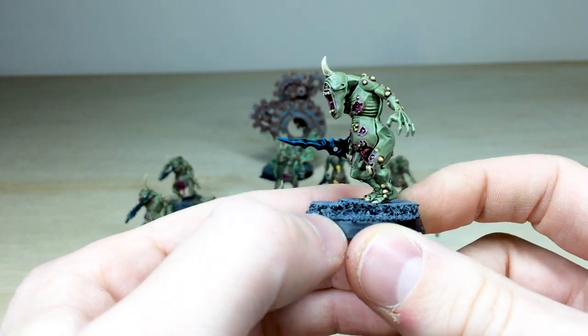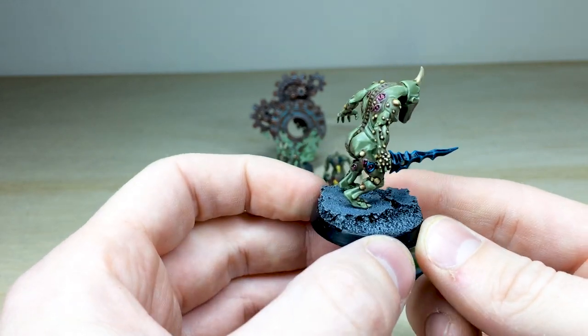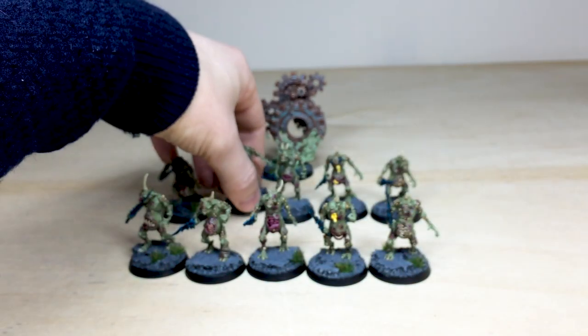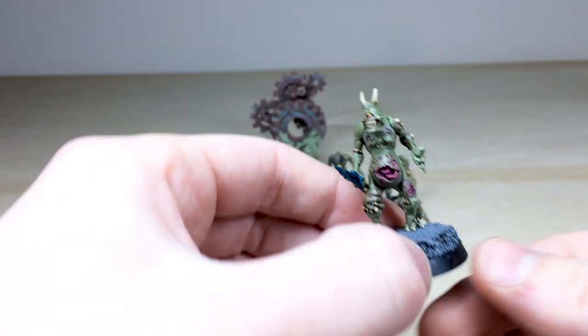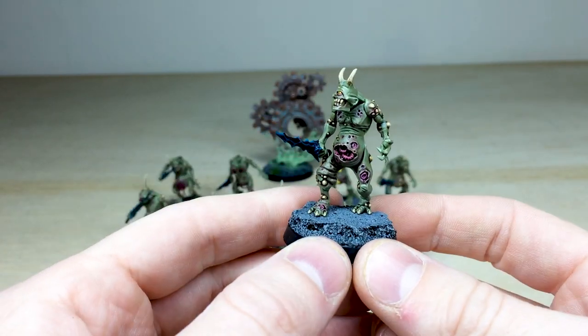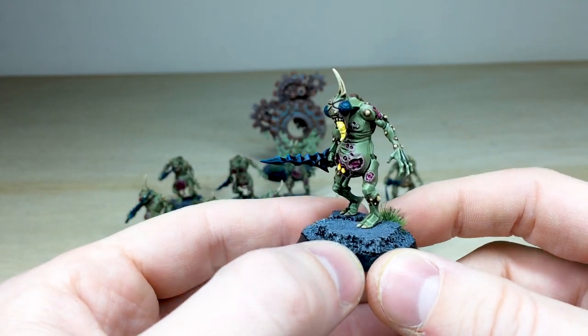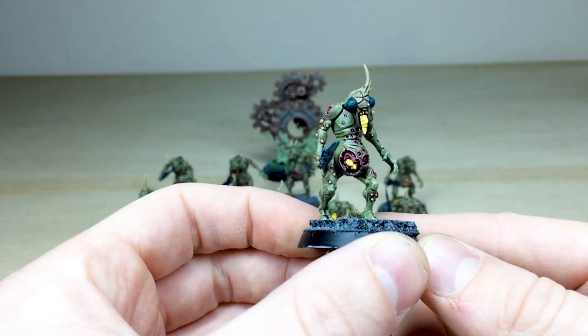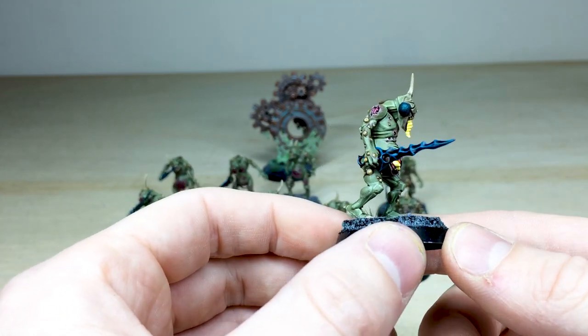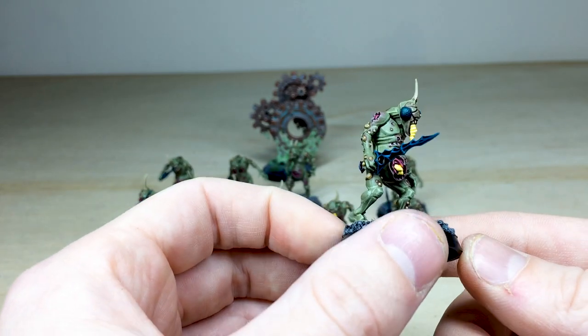The basing, as on all the previous phases, is exactly the same — a very desaturated gray marshland-style basing. It's deliberately desaturated so that the models stand out nicely on the bases and adds to that overall desaturated palette. Here's another guy with maggots in his belly and a sort of bug-like face, which is really cool — a nice new detail I noticed.